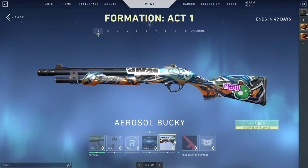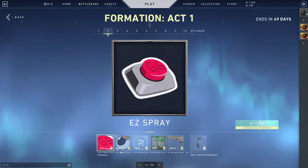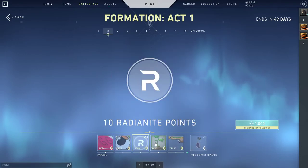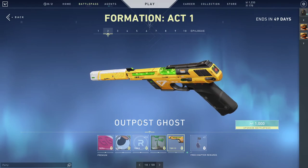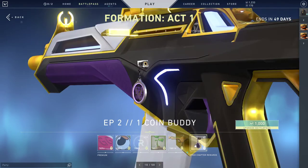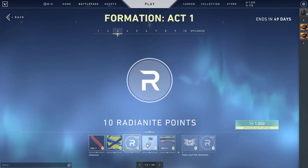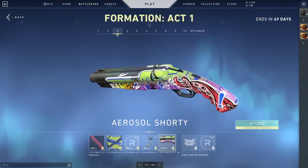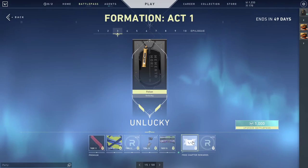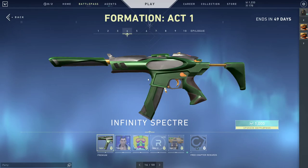This looks really good. I hope they do a phantom or vandal with this as well. Tier six — you got some cool sprays, radianite, and a little calling card. That's fire, I like that a lot. Some more sprays, an assault buddy for your gun — that's awesome. Fire wrap on the shorty, and then some unlucky little name card, radianite.